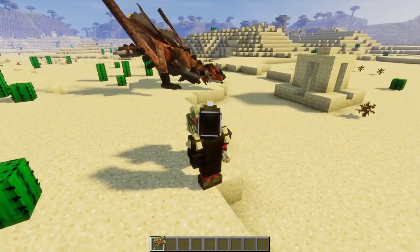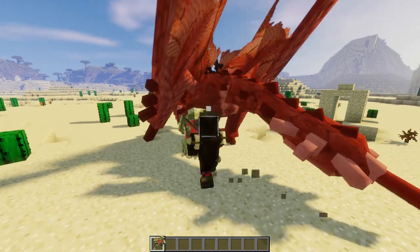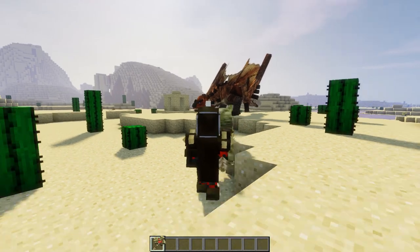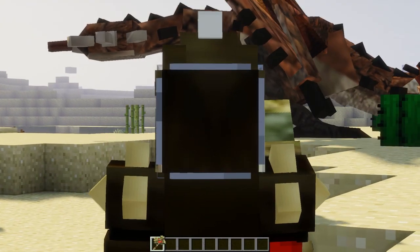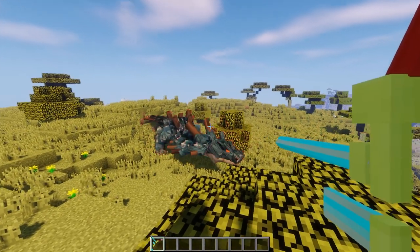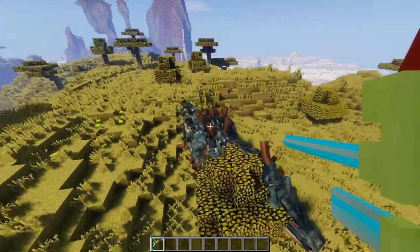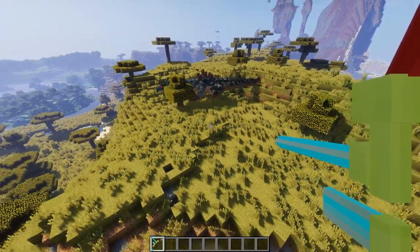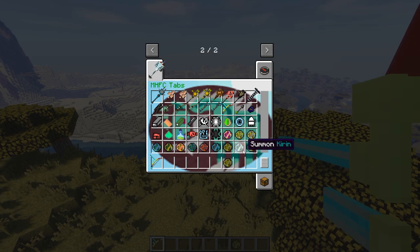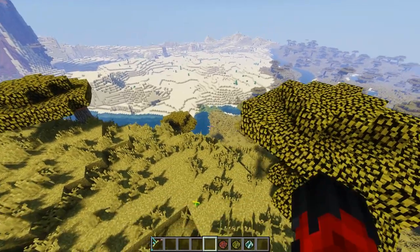Up next we have Monster Hunter Frontiercraft. Inspired from the Capcom game Monster Hunter franchise, it very closely replicates that — from its quest systems, crafting of various suits of armour and weapons, and it beautifully captures the likeness of the monsters from the franchise. The questing system is just like that of its Capcom counterpart, which makes the mod that much more enjoyable to play. The one downside is that the mobs are extremely strong and sometimes seem impossible to kill, which can make the gameplay a little tedious and annoying.